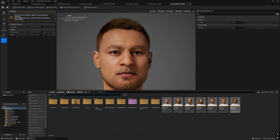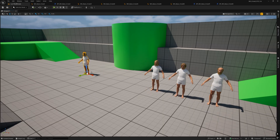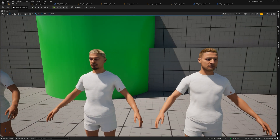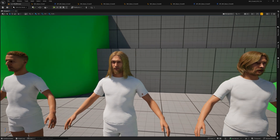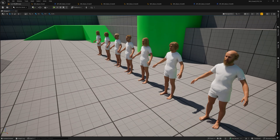As you can see, we now have seven MetaHuman characters and so seven different MetaHuman blueprints with the same body but different faces, hair, beard, and mustache. Now the last thing we have to do is optimize the textures.